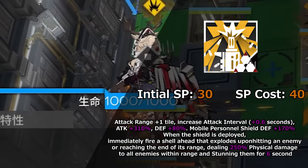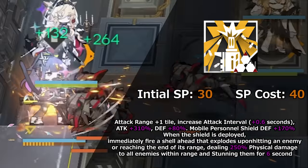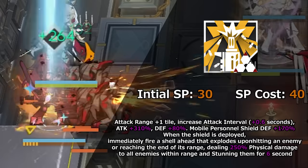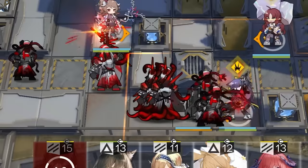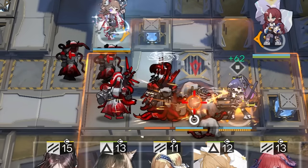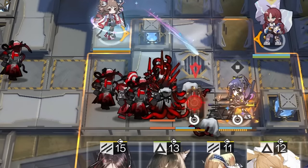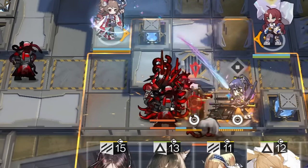Jessica's third skill, Saturated Burst, increases Jessica's range by 1, increases her attack interval, increases her attack by 310%, 80% more defense, and her shield gets 170% more defense as well. When the shield is deployed, it immediately fires a projectile that explodes upon hitting an enemy or reaching the end of its range, dealing 200% physical damage to all enemies within the range and stunning them for 6 seconds. Once the skill is activated, Jessica gains 20 ammo, and the skill ends when she runs out of ammo. This skill can be manually deactivated.